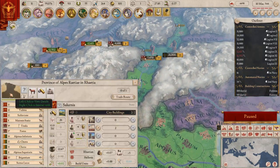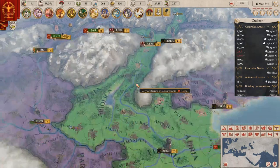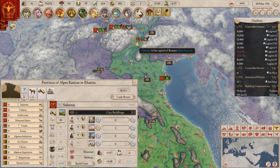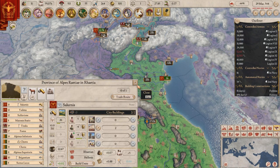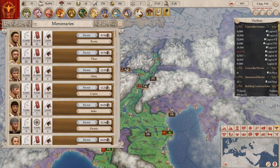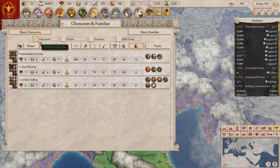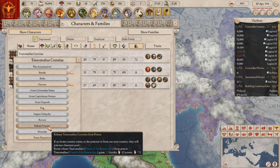What's this? Right here doesn't have a governor — we don't have anyone to go there. Let me guess: losing provincial loyalty because we don't have anyone there. How'd I guess that one? When's the next person come of age? We've got someone in prison, don't we? I'm gonna waste them.